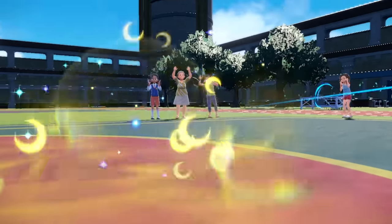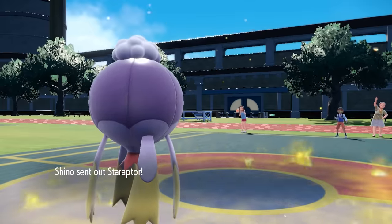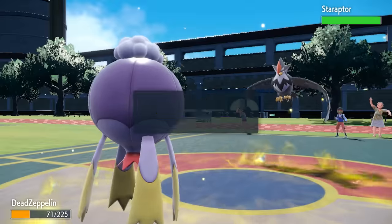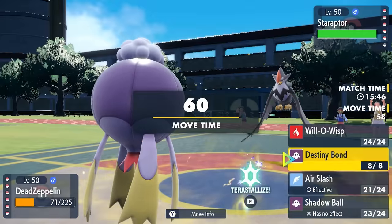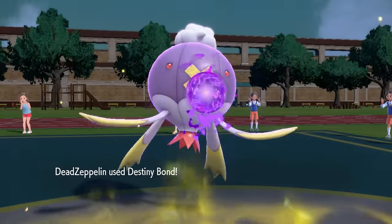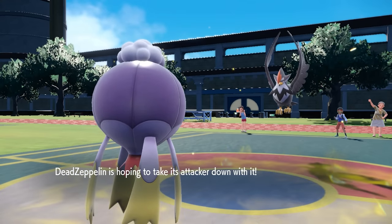That is honestly pretty lucky, but you'll have to see it. With Umbreon down and my Unburden ability active, Drifblim is actually faster than everything — even a Choice Scarf Staraptor. Staraptor comes in thinking it can out-speed me with the Scarf, but jokes on them. I go for Destiny Bond, basically baiting them to kill me and hoping to take it down with me.